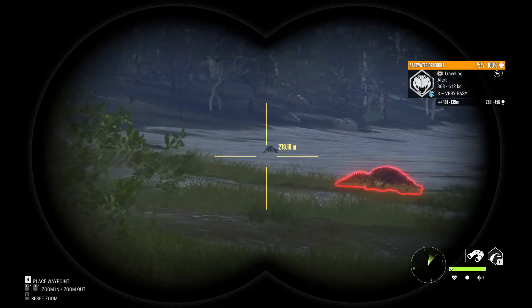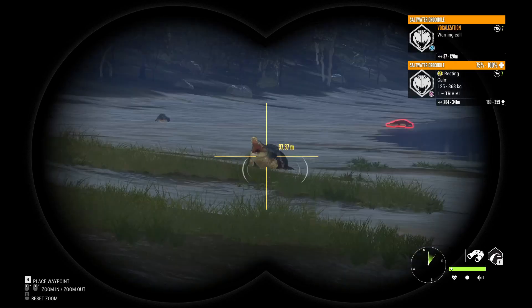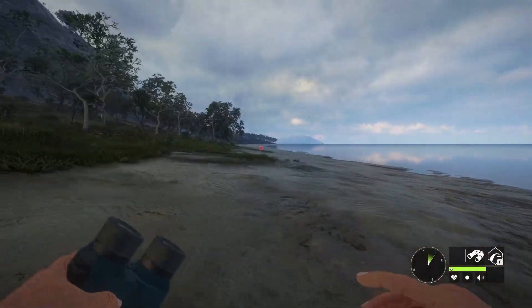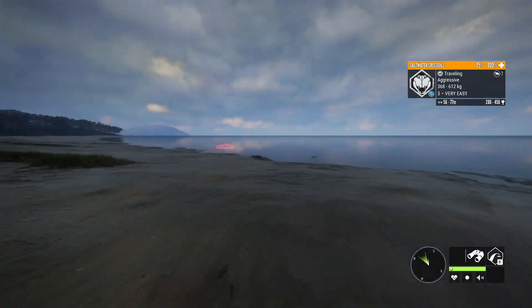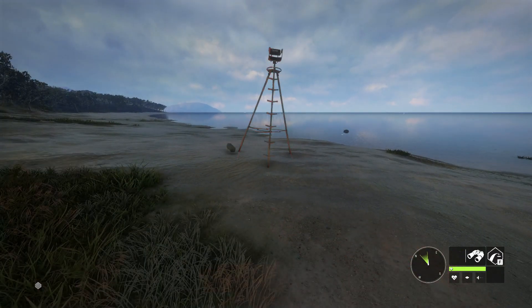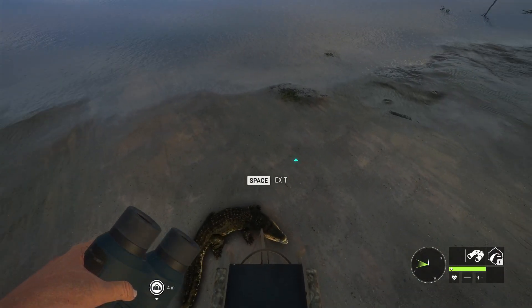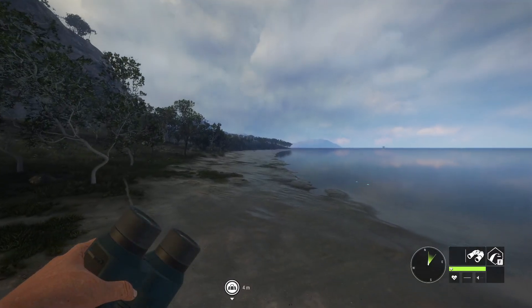We've got a level three right here, a level seven here, and one female out there. This guy might run off — he's possibly aggressive. Oh no, he went into fleeing — actually no, he's still aggressive. So whenever they go aggressive, you can choose to shoot them. This guy is so small I'm not even going to bother — you can actually place down a tripod and jump right up into it. They'll go aggressive around the sand for a little bit until they lose interest and run off back into the water.